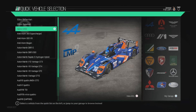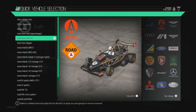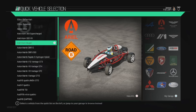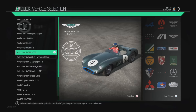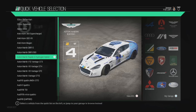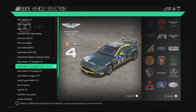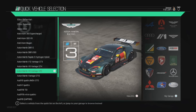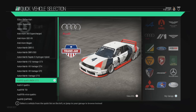Those of you on my streams will be more than familiar with these. The Alpine A450. Ariel Atom 300 Supercharged — beauty, but a bit of a beast. Ariel Atom 500 V8. The Atom Mugen. Aston Martin DBR 1.2. Aston Martin DBR 1.300 — absolutely gorgeous. Aston Martin Rapide. The V12 Vantage GT3.